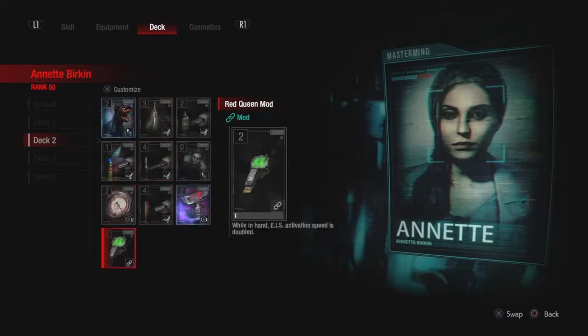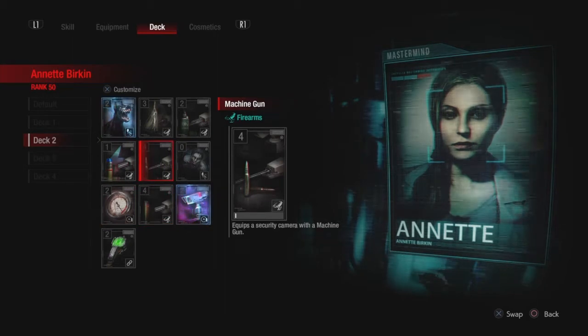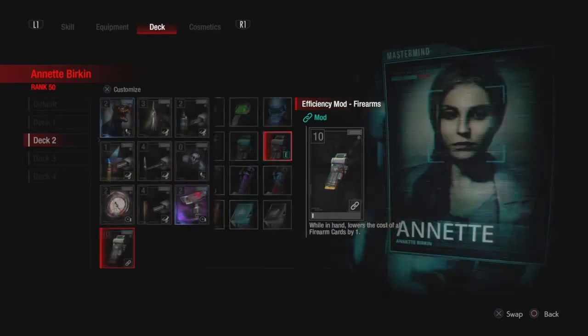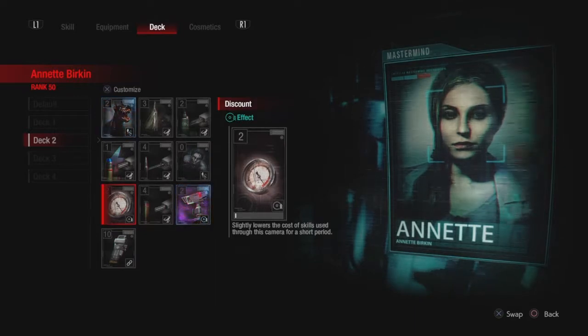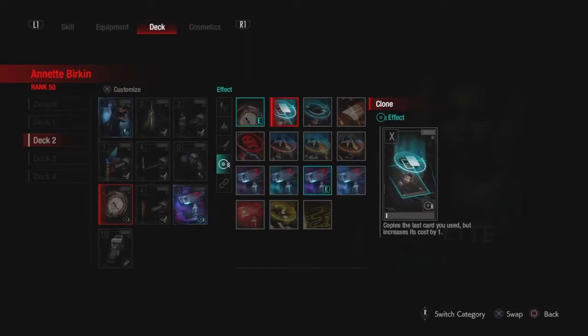I'm going to use a gun mod - this might not be as useful. I mean I could still use a Trap and use this, but do I have another mod here? I don't think I do. Let's put the gun mod here. If I put one gun then I stop using the effect of this obviously, so this is probably not that good - but I could put this actually.